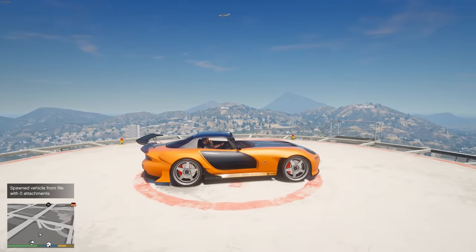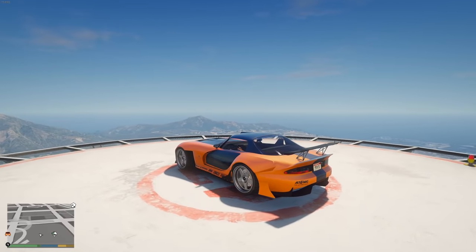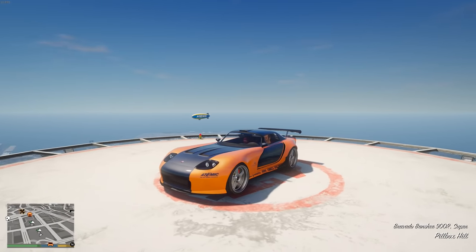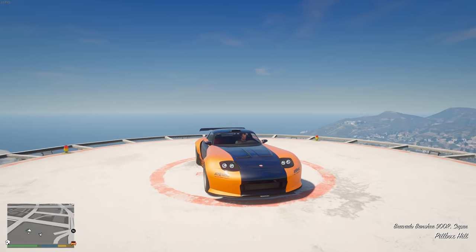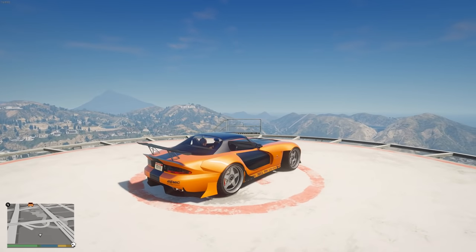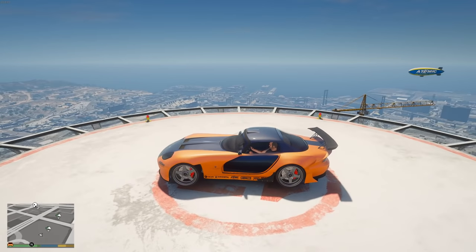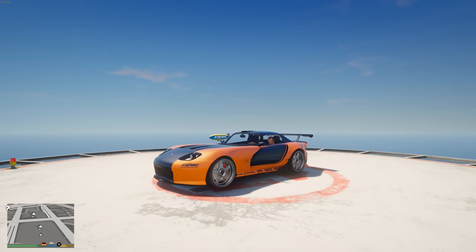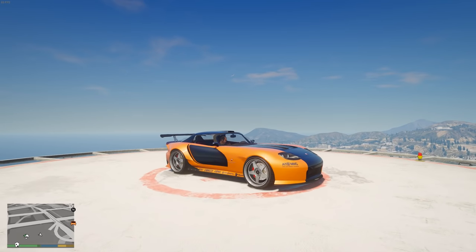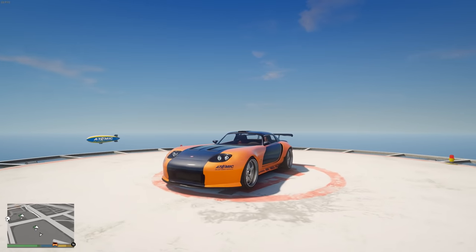Next up is another one everyone knows — this is Han's Mazda RX7 from Tokyo Drift. This is the Banshee 900R. You have to convert the regular Banshee at Benny's, but it does have its own livery which makes it look like Han's vehicle from the movie. These aren't going to be 100% shot-for-shot remakes, but they're definitely the best you're going to get.